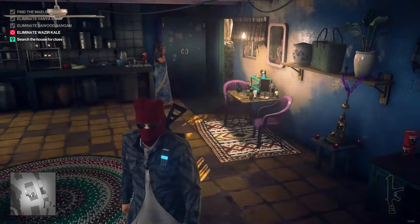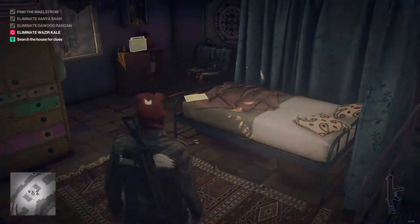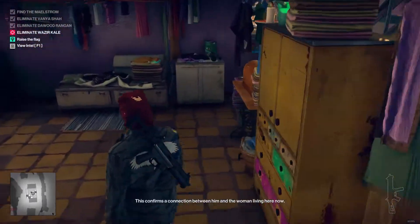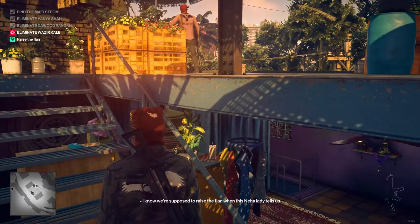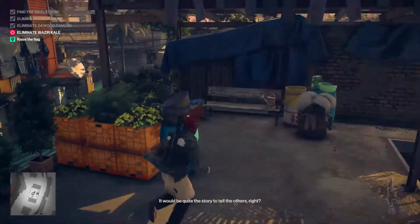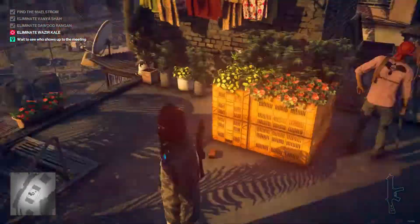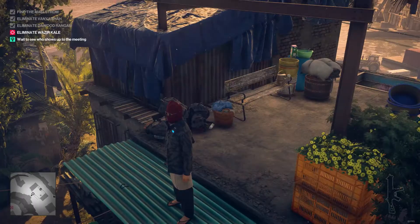This room is totally chill with me coming in — that's fine by me. An iron. Intel — a letter signed Wazir. This house once belonged to the Maelstrom, 47. This confirms a connection between him and the woman living here. I want to raise the flag when this lady tells us. How is he going to see it from the slums? He's the Maelstrom. I'm raising the flag now — you'll finally be able to meet him. Wait to see who shows up.